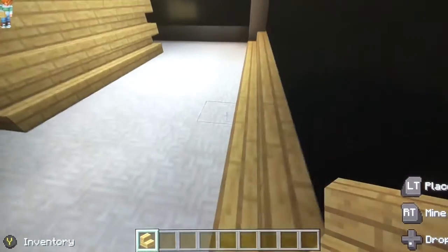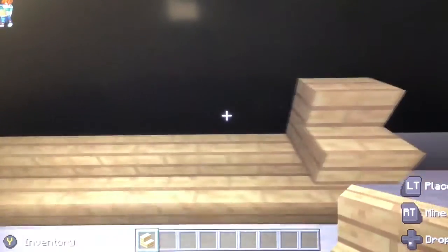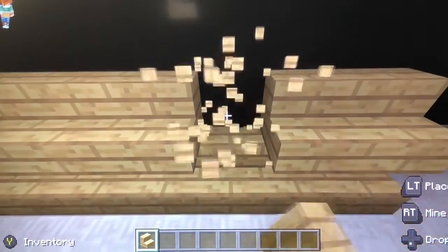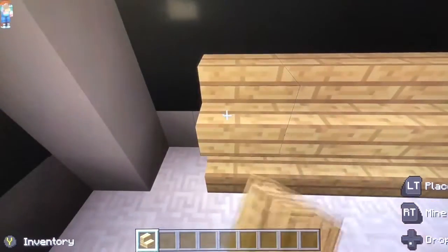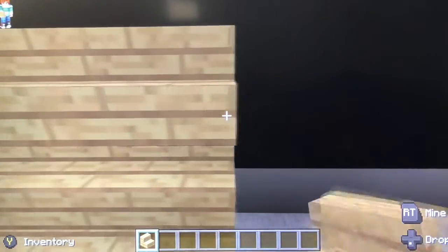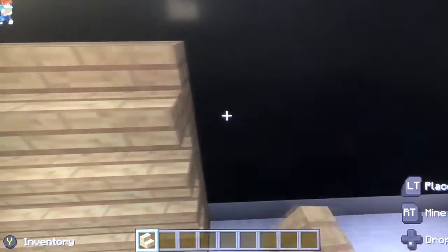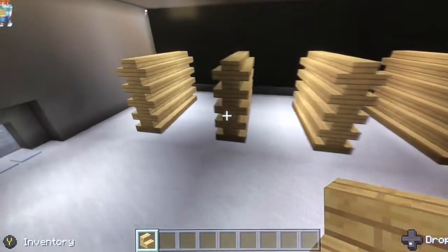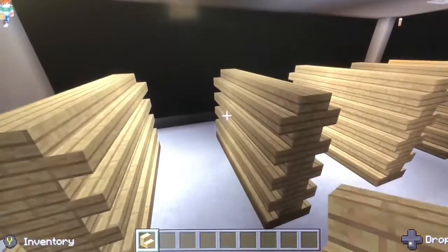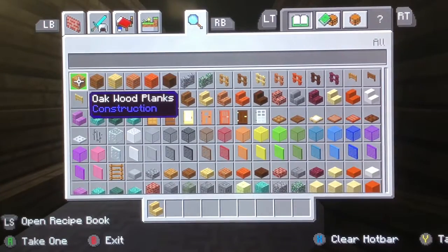Now I'm just gonna do one shelf right here. Those are the food aisles, and I like the lighting in here - it's like not too bright, not too dim, just right. I'm gonna put some... what are they called? Item frames - these things right here. I'm gonna just spam those all over these shelves.